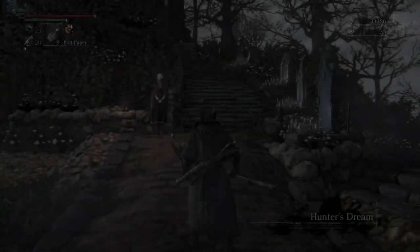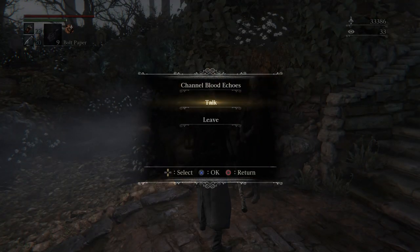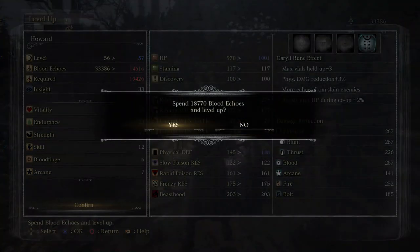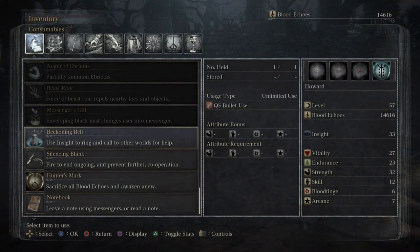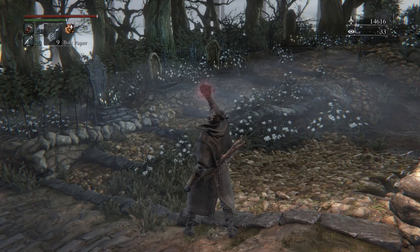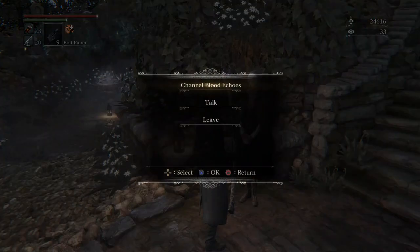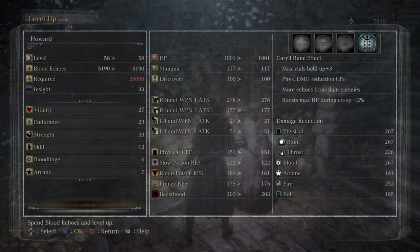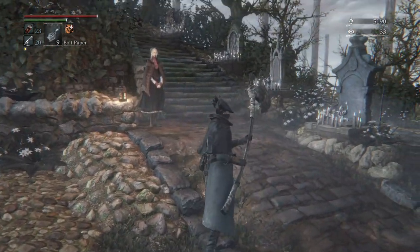There are some of those chalices — there's one in particular which is quite bad because you only have half health for the whole thing and you need to fight a harder Amygdala. It just seems a lot more difficult in the chalice dungeon, maybe it was just my first playthrough. Anyway, I'm just doing some leveling with the blood echoes from the boss. That's going to be the end of the video — we're off to Castle Cainhurst next, which is my favorite area. So from my worst area to my favorite area — thanks very much for watching, see you on the next one.